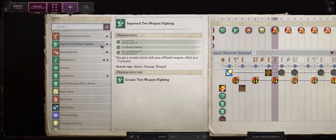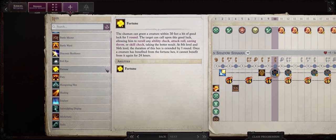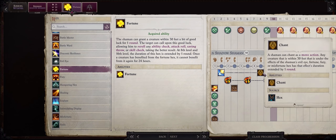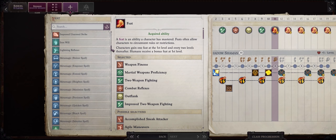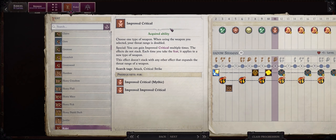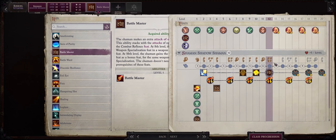At level 9, the choice is simple: Improved Two Weapon Fighting. For your level 10 hex, if you are your main hexer, certainly Fortune Hex — just like with Protective Luck, by having Chant we can also extend this indefinitely. At level 11, the choice is simple: Improved Critical, then Kukri. Now our Kukris will have 15 to 20 critical range, which is immense, especially when you consider we are dual wielding them. For our level 12 hex, Battle Master at last — though remember you can pick this earlier — and of course Weapon Specialization in Kukri.